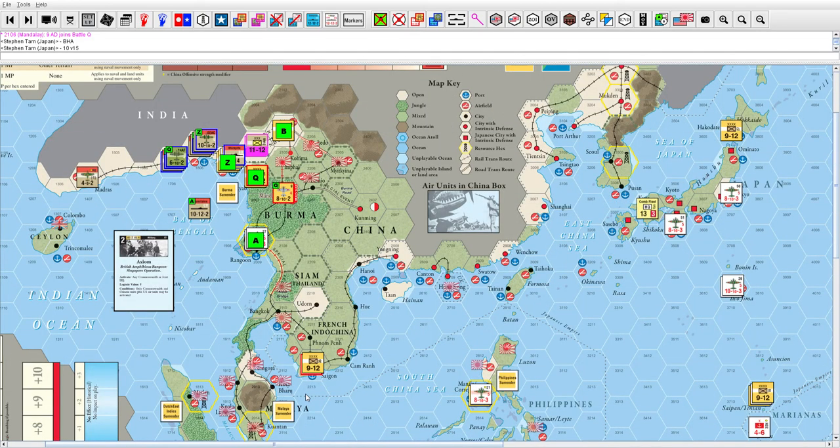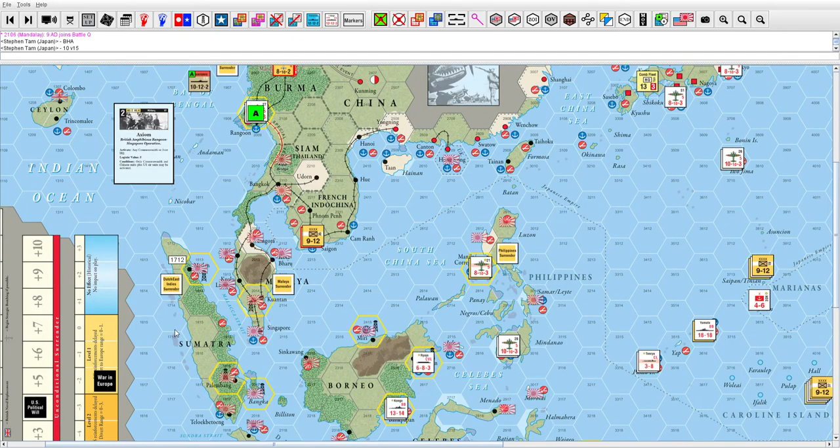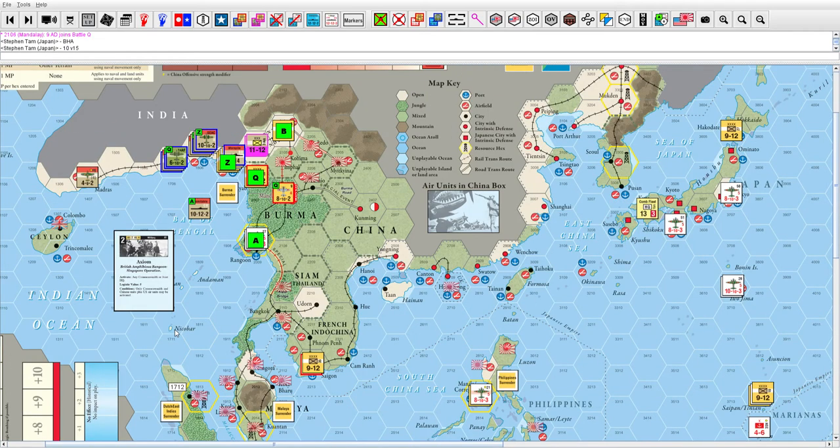Up here in the CBI — Burma, Northern India — I went ahead and played my first card; it was my turn first. Just to mention that we did roll for submarines and I missed. So it's already turn 6 and I still haven't reduced his hand by 1 because of submarines.